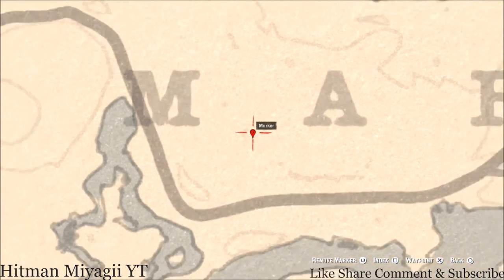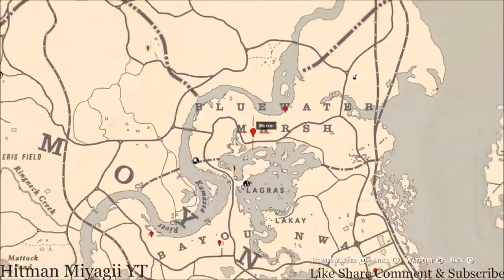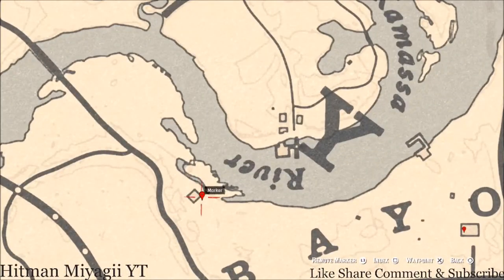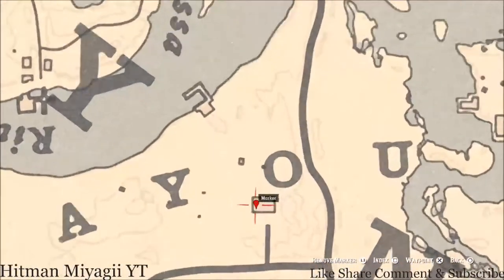Let's go to the next marker — right here at this marker you guys will get a random arrowhead. You do not need your metal detector for this one, just your shovel. Come right here at this location and look for the dig spot, and that's what you will dig up: a random arrowhead.